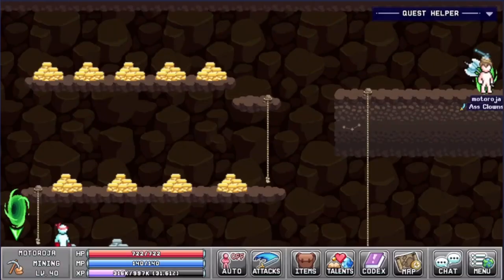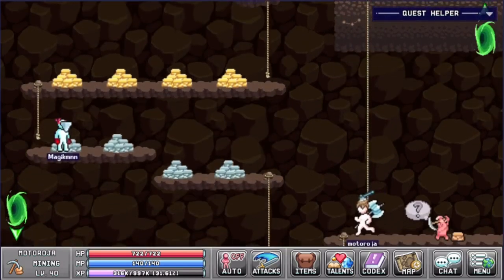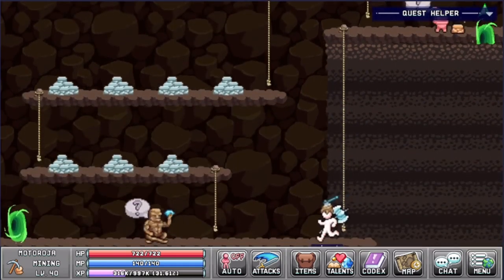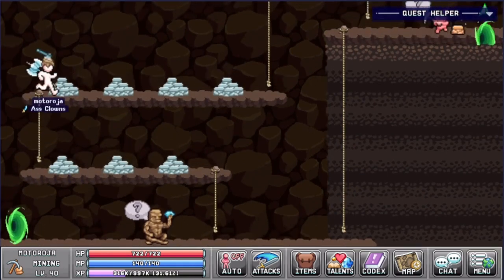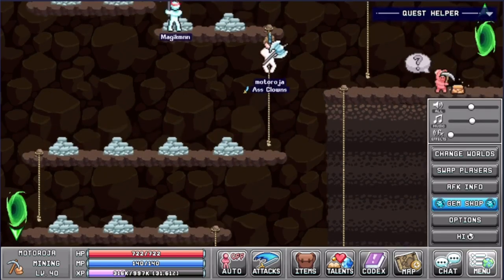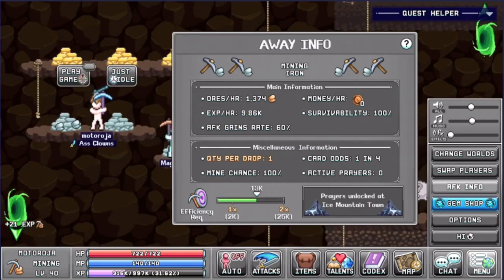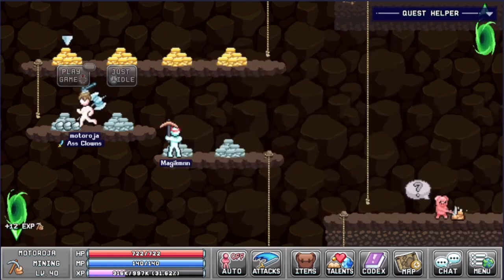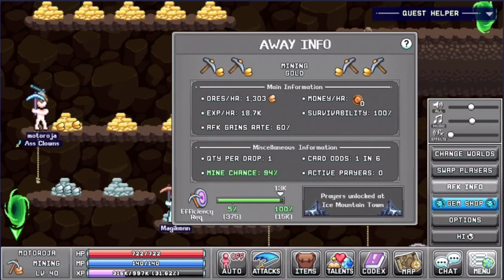In the second area we will find the iron ore and the gold ore. Right now the most efficient mining at my level is gold ore because it gives me more ore and XP per hour compared to iron and compared to platinum. As you can see with iron ore I will be getting 1,374 ores per hour and 9,086k XP per hour. If we change this to gold, I get 1,303 gold ores per hour and 18.7k XP per hour.